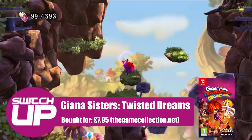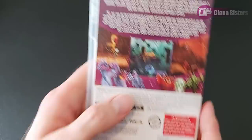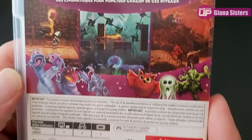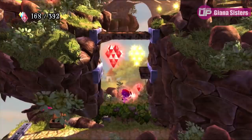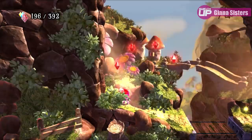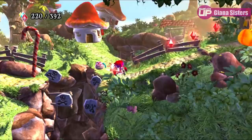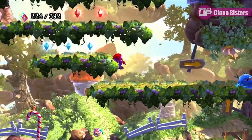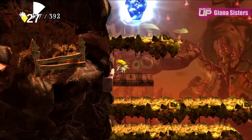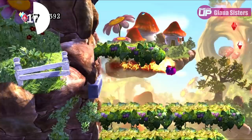The next game is Gianna Sisters Twisted Dreams, a really good 2D platformer. The Gianna Sisters go all the way back to the Commodore 64 — the game they starred in was very heavily inspired by Super Mario Bros, and the developers even called out Nintendo in their marketing. Nintendo had the game withdrawn from shelves for being too similar to their property, so it backfired tremendously. The IP lay dormant for years before ironically reappearing on the Nintendo DS. I have it on PS4 as well. You can switch between the two sisters who play differently, warping the world as you go. I bought this for about £7 from thegamecollection.net, which has insanely good deals at times.